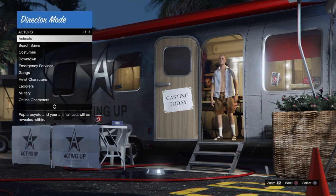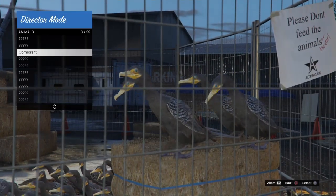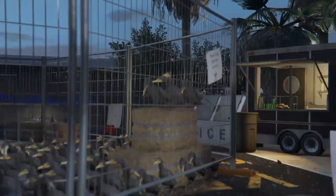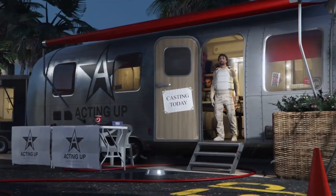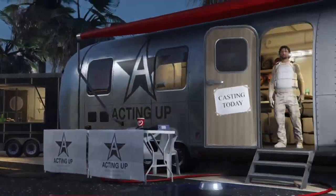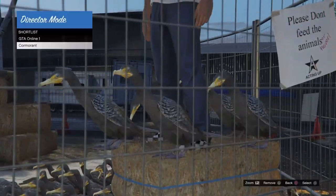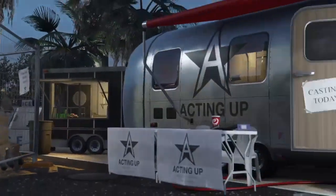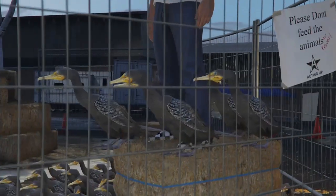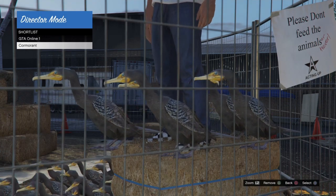If that happens to you, what you guys want to do is go back into animals, shortlist your bird again by hitting triangle, then back out. Go back into your shortlist and switch between your online character and your bird character again until your online character jumps on top of the haystack. Once the character is on top of the haystack, make sure he is not disappearing and coming back over to the trailer.